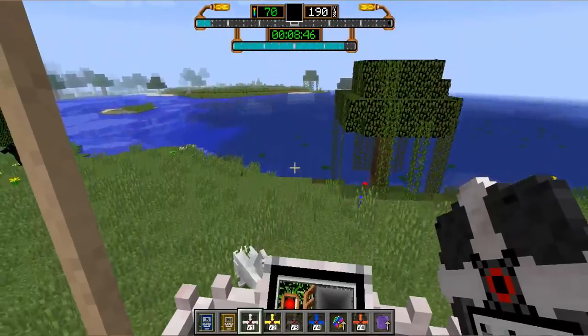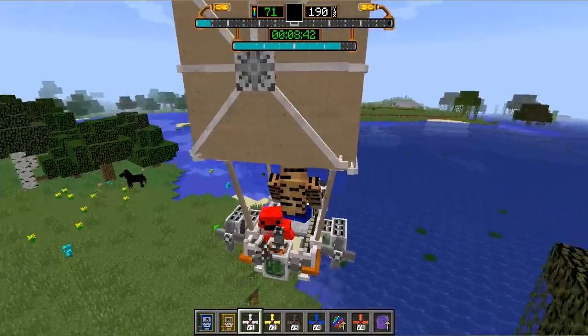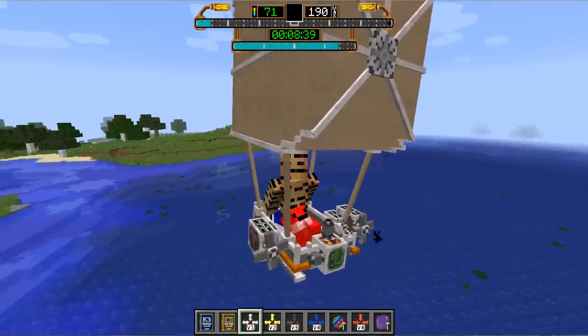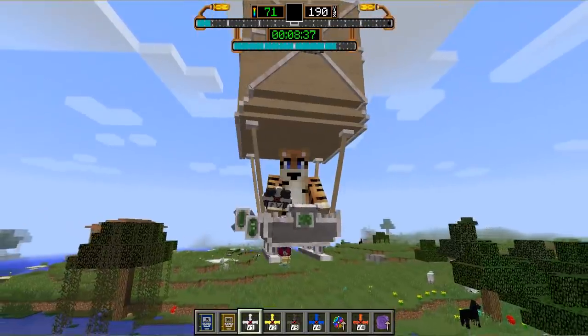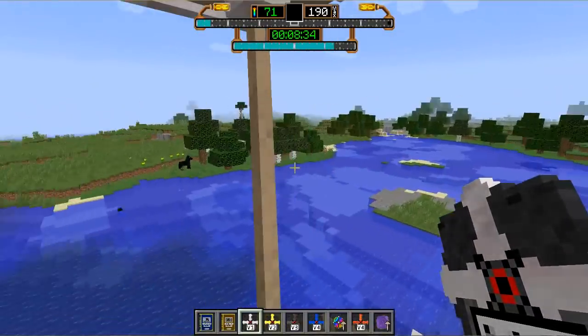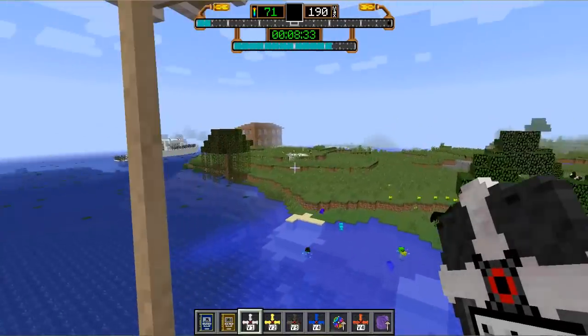Press space to fly up and we can fly around just like this. It's pretty amazing. As you can see, you can take a player with you or a pet dog or whatever you want for the flight. These little airships are pretty amazing. Let's take it back and I'll show you some of the recipes and some of the other cool features as well.